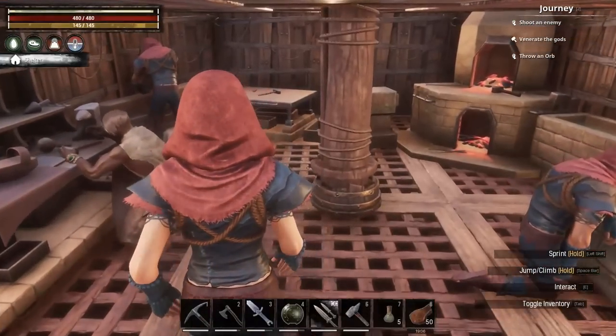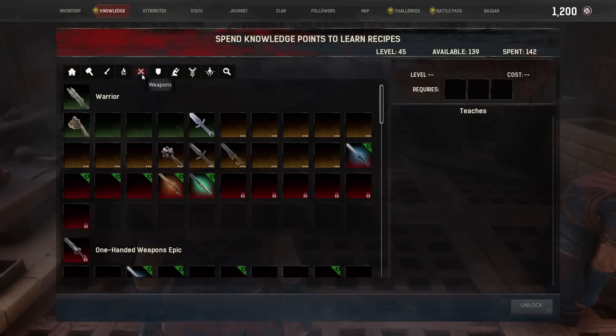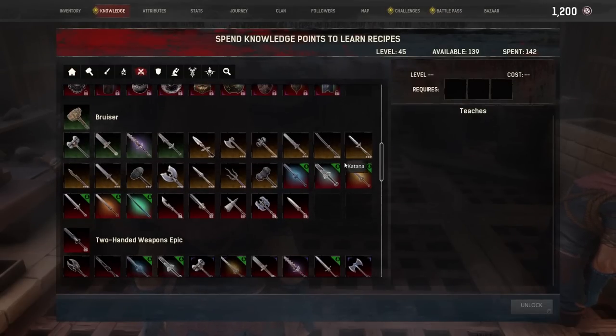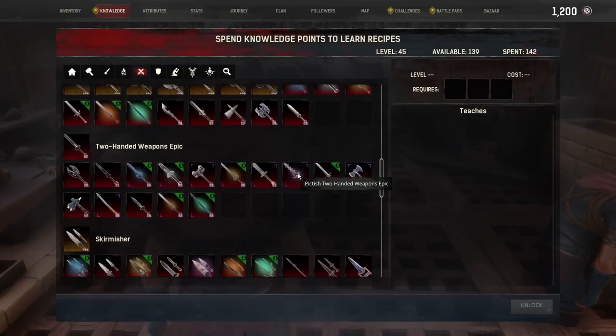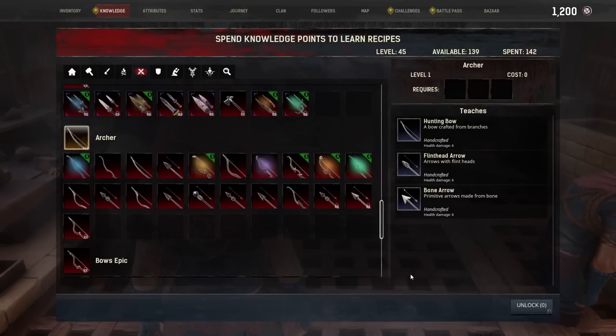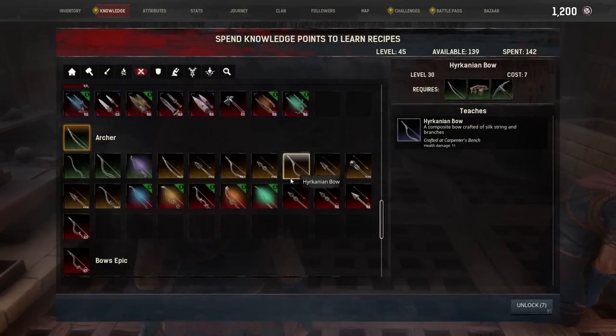So we're going to do the Dregs. In order to do the Dregs, as shown in the previous beginner's guide series, we need a bow and arrow. We'll have to learn bows — any old bow will do because you're just shooting targets for puzzles, but since we're going with an agility build, we're actually going to become an archer to a certain extent.